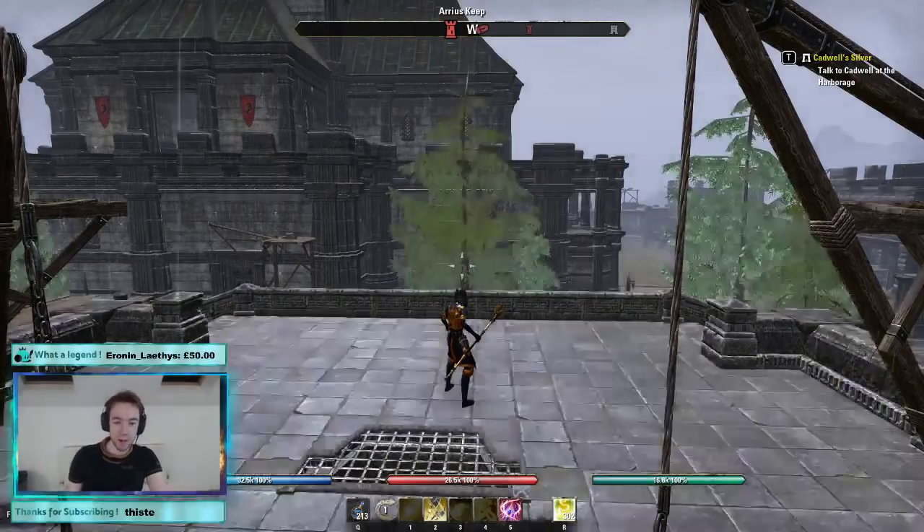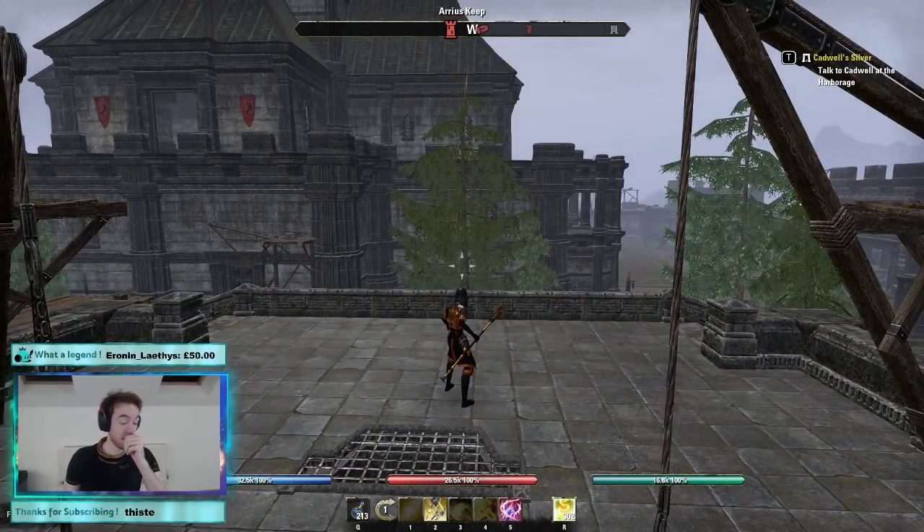Hello everybody and welcome finally to my build video for the Magicka Templar. I cannot tell you how much testing has gone into this build — I've probably tried every set combination known to man and I've finally found a build I'm really comfortable with. The reason Magiplar has taken such a hit this patch is because the healing nerf really hits home on this class. Magiplar's best defense is its healing capacity, and that no longer really exists, so you have to build quite differently than ever before.